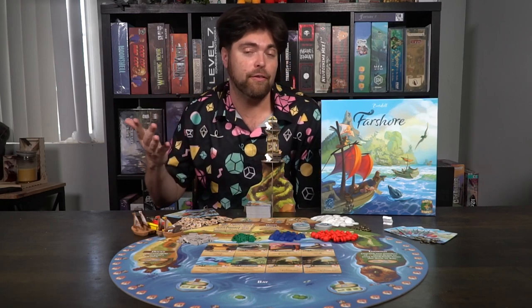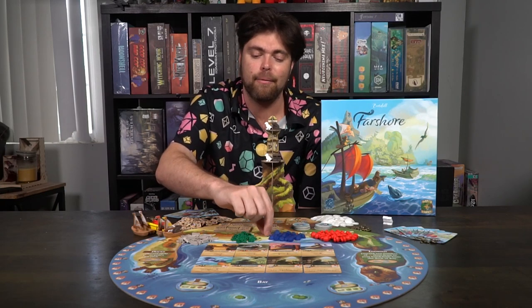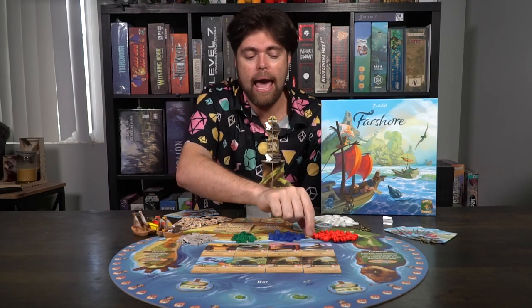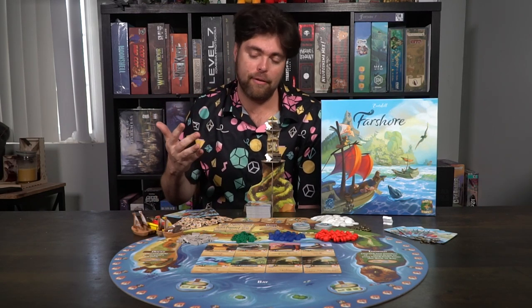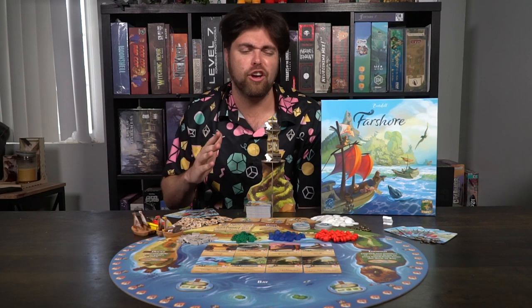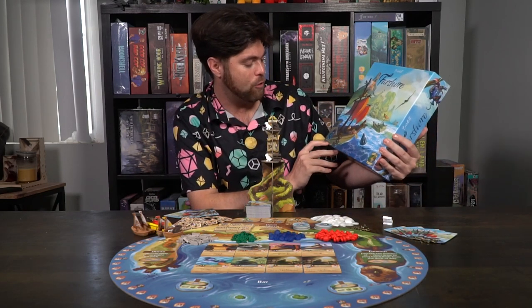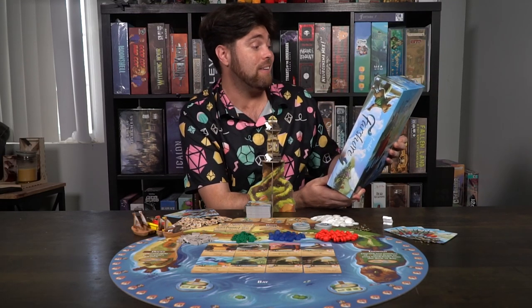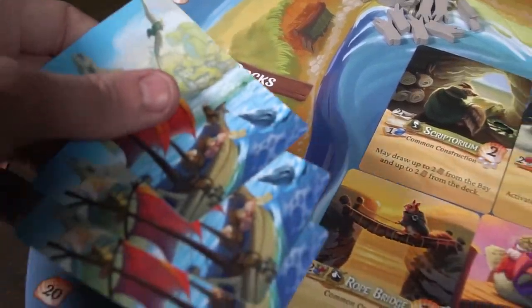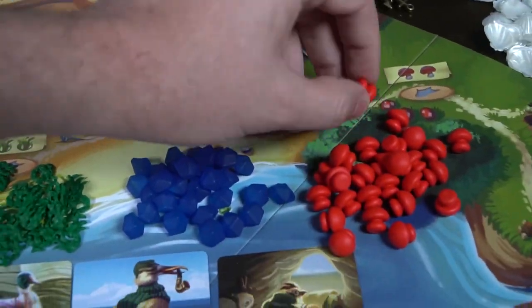Each of the unique resources is different as well — you have driftwood, seaweed, agates, these blue minerals, and the mushrooms, the squishy little mushrooms similar to those from the other game. All the same beautiful components you can expect from Everdell. All of the cardboard components are wonderful. The art is great — while it's no longer done by Andrew Bosley, to my knowledge it is still really, really pretty. I love Bosley's art, but this is still in the same universe and it still feels very similar to the original Everdell.